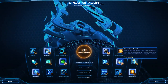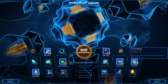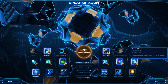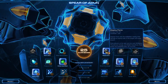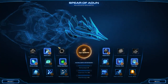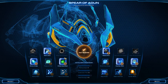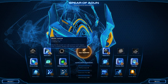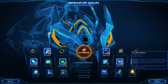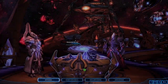Regardless of that, we're going to take off reconstruction beam because we have the carriers that also repair mechanical units, so this isn't very synergetic. We're going to put on guardian shell, and the most important thing is time stop. This is the most important thing for this mission - it makes it extremely easy. Just trust me, do time stop. Phoenix is pretty good, so keep that on there, and we're also going to put chronosurge on there. Solar lance is also very good.